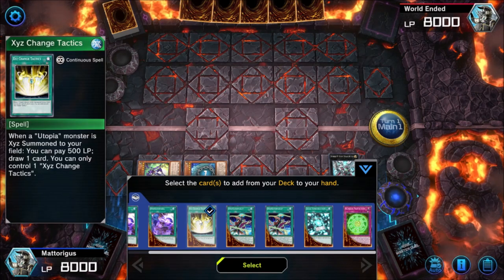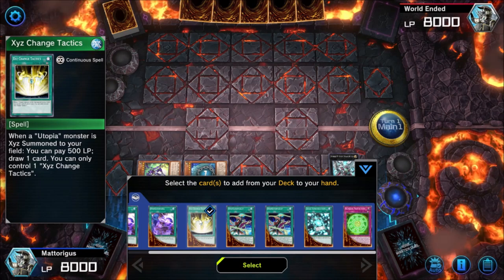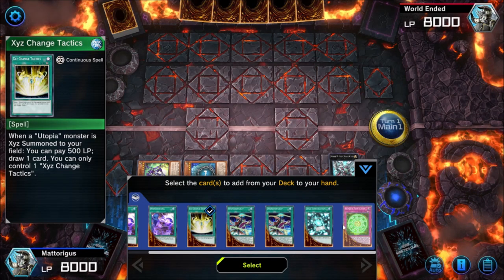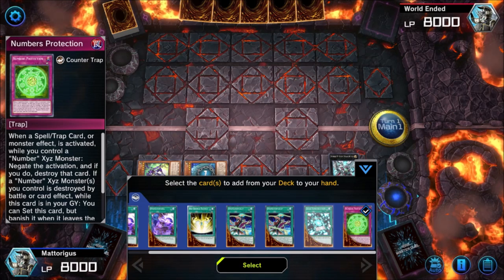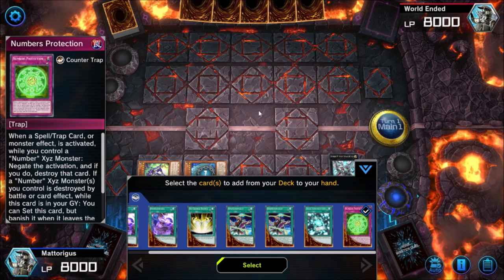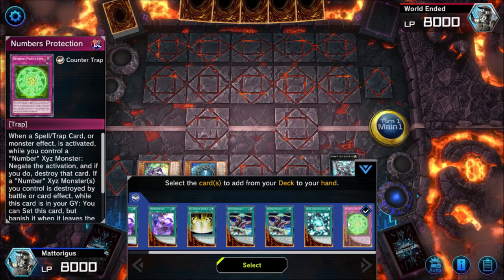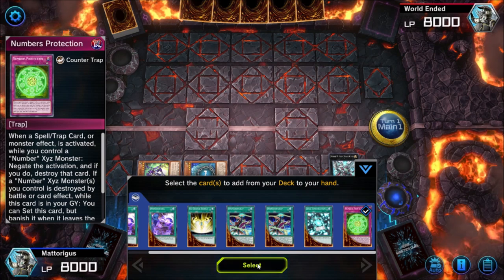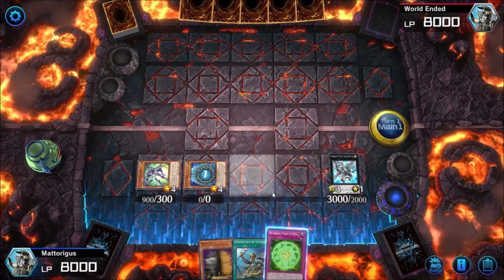Zexal Change Tactics is very powerful because it lets us draw a bunch of cards, giving us the opportunity to draw into hand traps which make our opponent's turn even more difficult. Personally I like to go for Numbers Protection because it gives you an extra negation you can use against anything. It's better when going in blind against an opponent where you don't know what they have — I'd rather have cards that interact and prevent my opponent from playing. We've already got a Maxx C anyway, so we're going to take Numbers Protection.